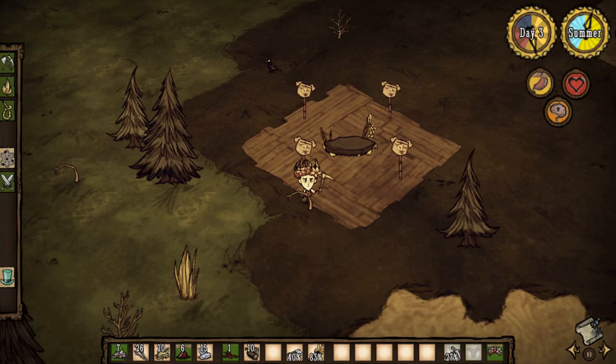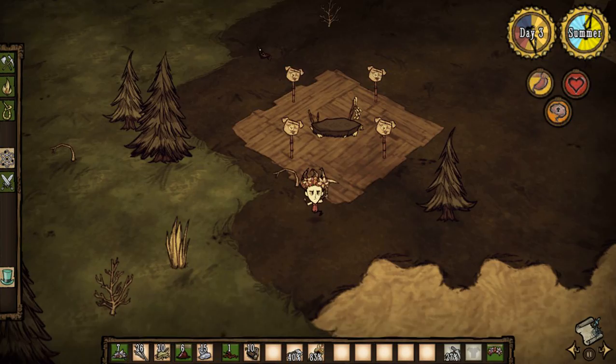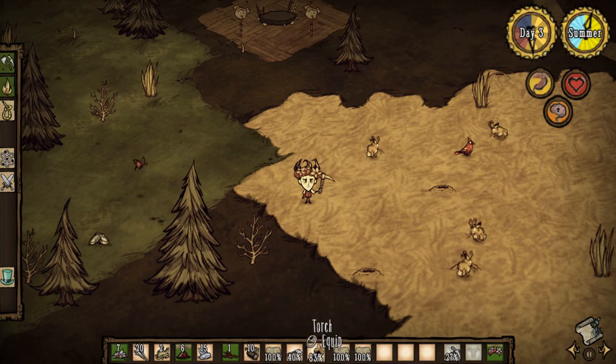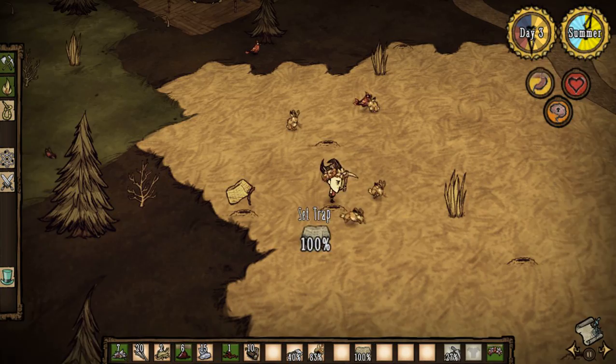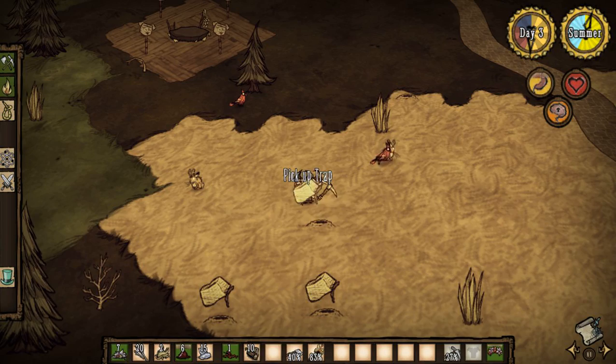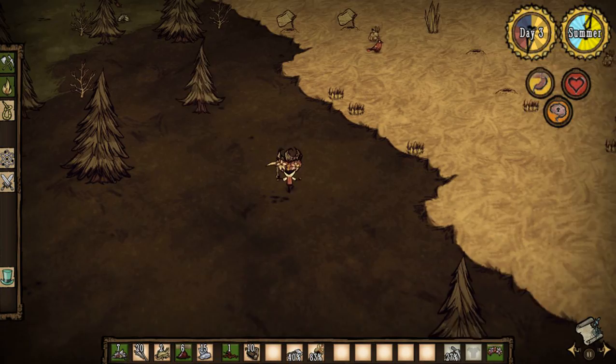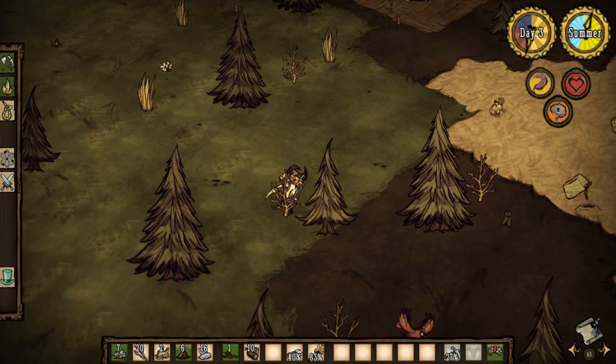So we're going to catch some rabbits and go back to the pig king. For that we need to make some traps. Let's put down three of those — right there and one right there. There's some more flint too. You always want to pick up whatever flint you see in the early game — you're going to go through a lot of tools just building all the things you need to build.